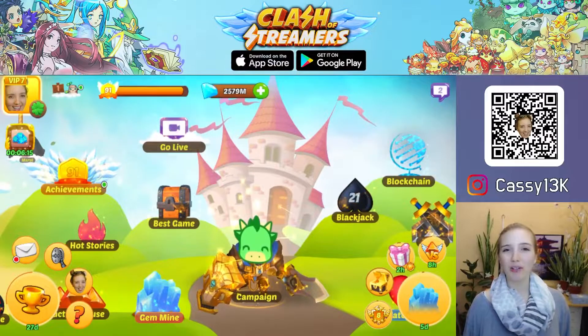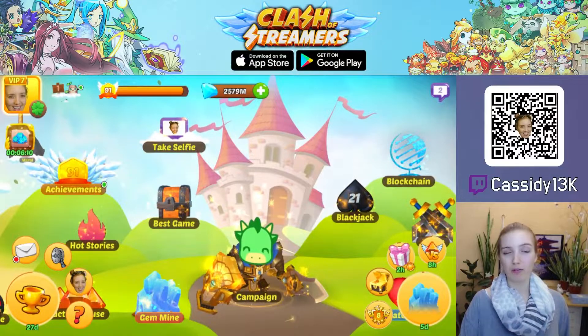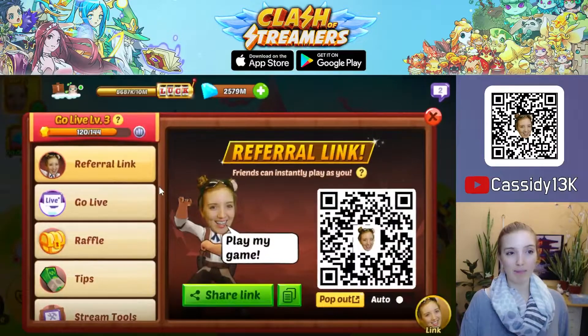In Clash of Streamers, you can refer other players to play and install the game via the referral link. You can find your referral link by going to the main menu and then using the Go Live or Refer Friends menu at the top. Tap on it and usually the first tab is the referral link tab.